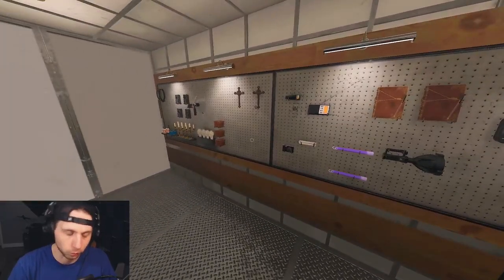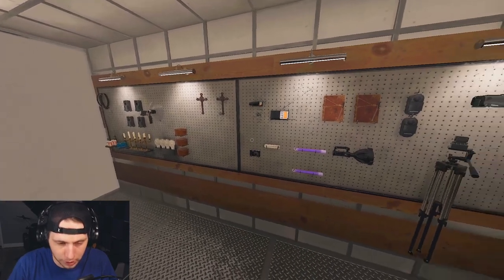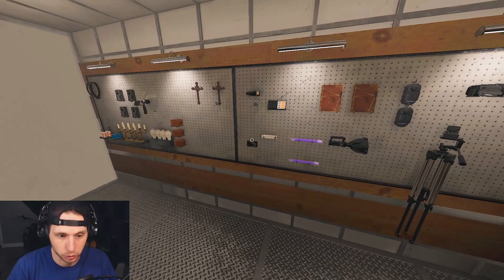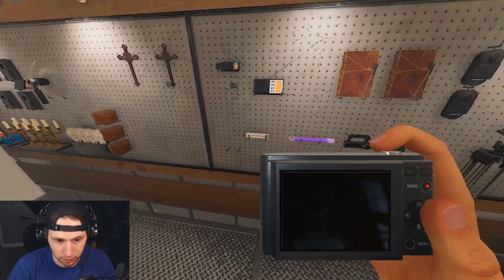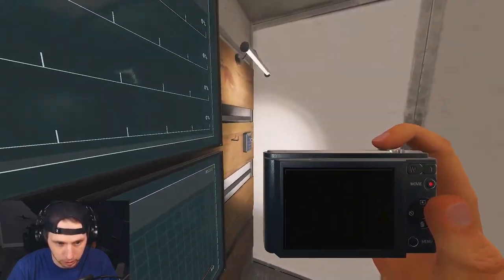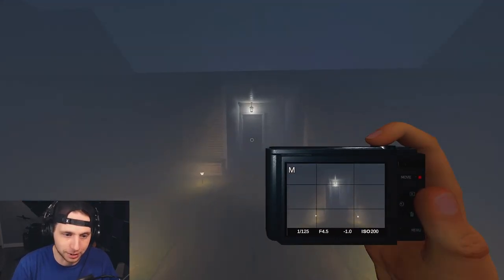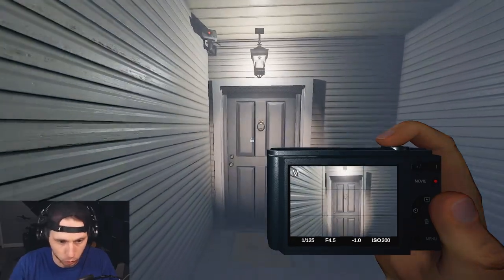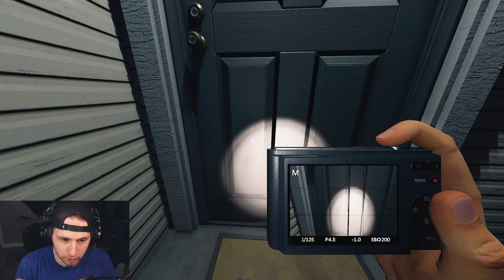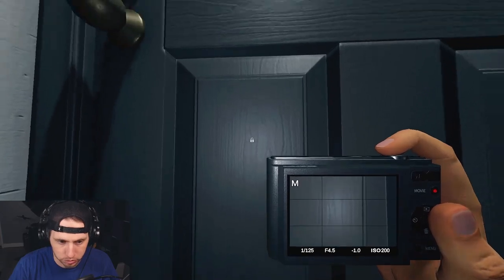Your primary objective every single time you spawn into a map is to find the ghost type. To do that, you have to find the ghost room. What I use when starting out is my photo camera, thermometer, and flashlight. I grab the key and get going. A tip for solo players: because nothing starts happening until you open the front door, you can actually clip items through the door so they're already inside the house, ready to go.